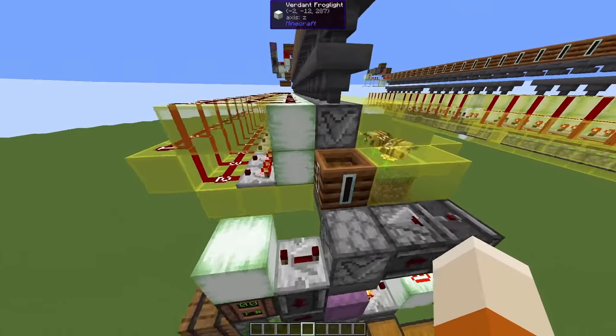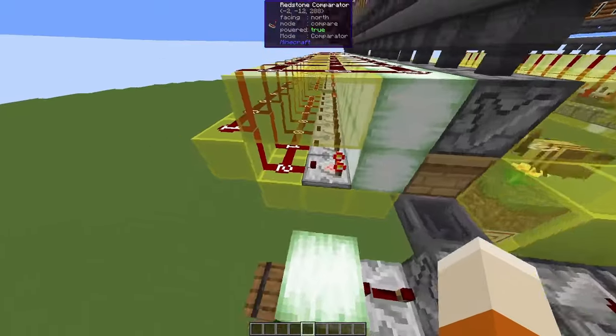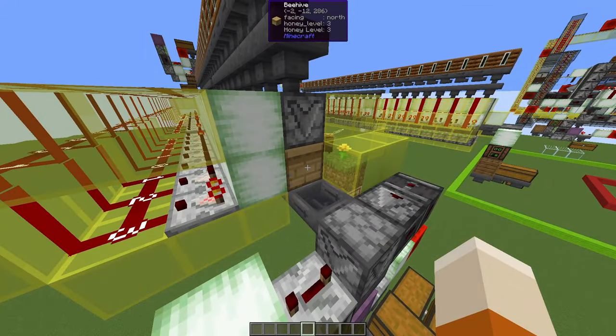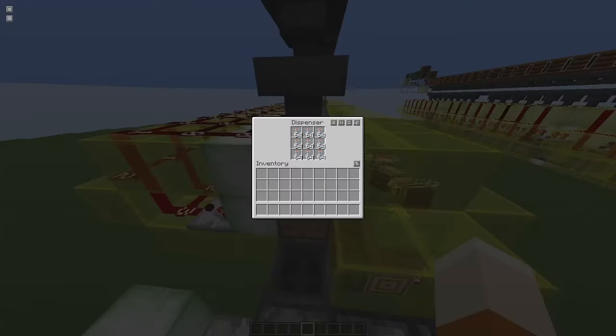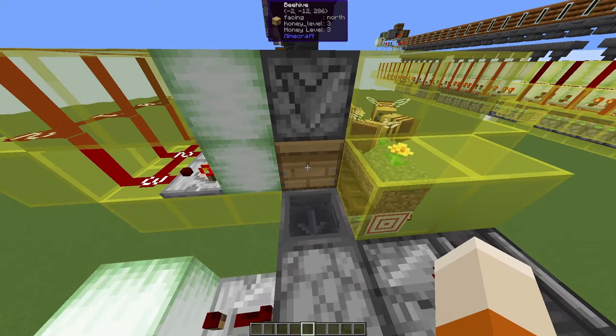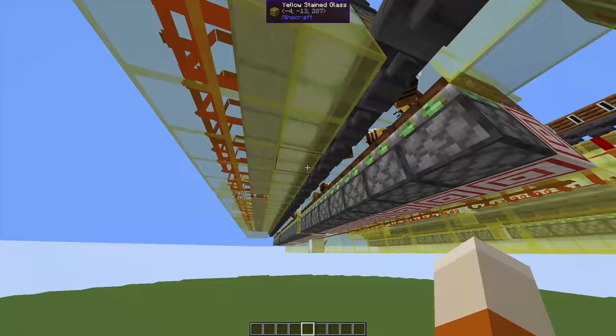Let's first look at the traditional bee farm in the world download. We have beehives that we read with a comparator, and the maximum signal strength will be 5 if the beehive is ready to be harvested. Then the signal will reach this block and activate this dispenser. It will generate a filled honey bottle inside this block, and before it can glitch out, it will be picked up by the hoppers below.